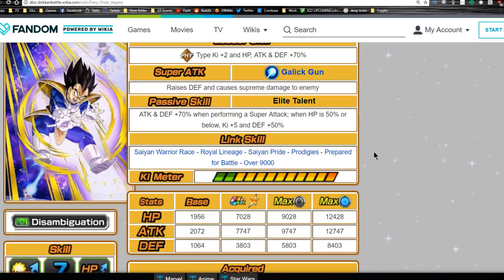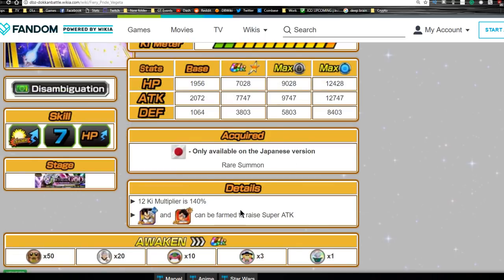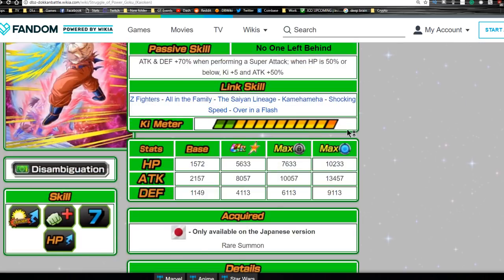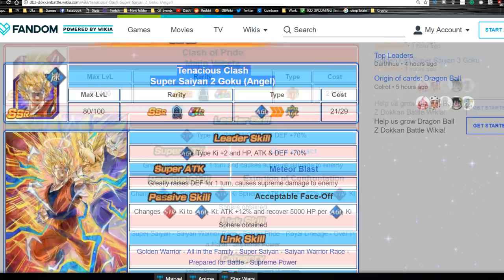Now, that defensive buff doesn't say 'at the start of the turn' so it should be HP reliant — if you use a sensu bean mid-turn that buff should technically go away. Whether the defense raise in the super attack works like a Kaioken mechanic I'm not sure, let me know in the comments. His link skills are Super Saiyan, Royal Lineage, Saiyan Pride, Prodigies, Prepared for Battle, and Over 9,000. Max stats are HP of 7,028, Attack of 7,747, and Defense of 3,803 with a 12 Ki multiplier of 140 percent.